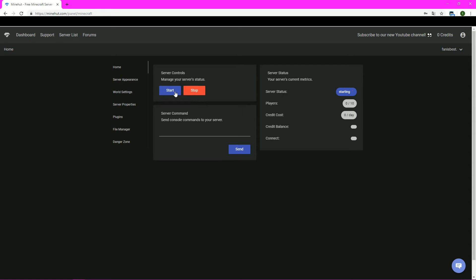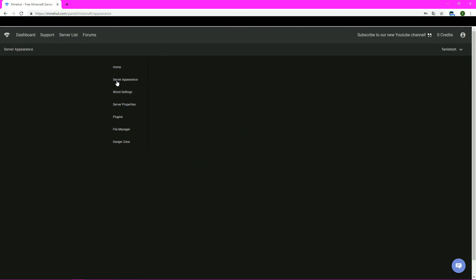As you can see, you are on the control panel right now. You can stop it, start it here, you can see the status and how many players are on. It's starting right now. This is the console, so you can type commands in here. If you want to make yourself a server operator, you can do it here. That's basically it.